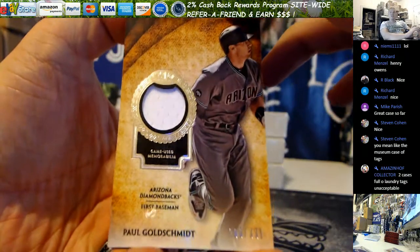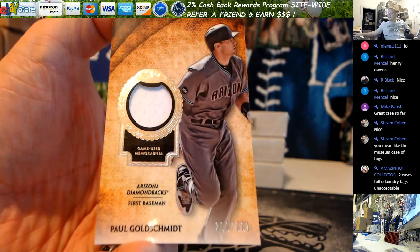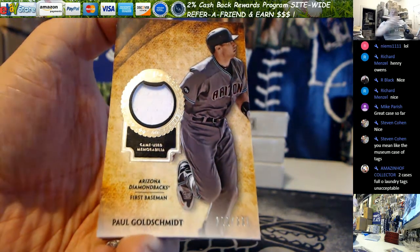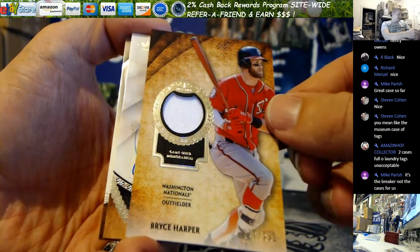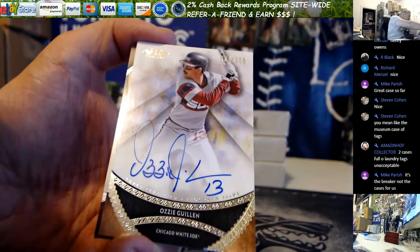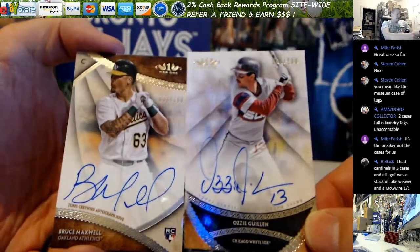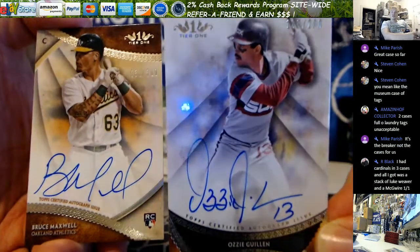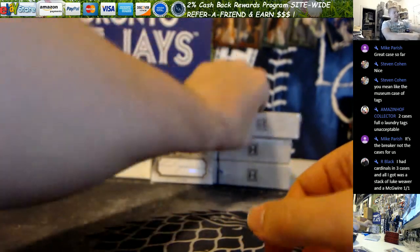Goldie! Yeah, the museum issue - I agree with that, Joe, that was ridiculous - with the two cases of laundry tags. So Goldie 331, Harper 331. Middle auto - Ozzy Guillen out of 200 for the White Sox, nice. That's a cool card. Prime Performers and Bruce Maxwell for the A's out of 300. Ozzy, 148 out of 200. Bruce Maxwell, not so nice.